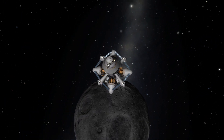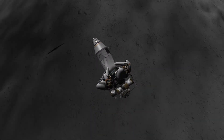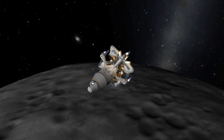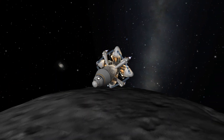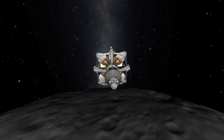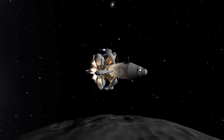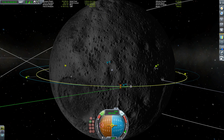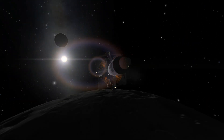Look at that - it's an eclipse! That was courtesy of the Scatterer mod. I'm using two visual enhancement mods: Scatterer and Environmental Visual Enhancements, and also Engine Light, which is nice. We are now in orbit around the moon and we've already set a rendezvous with the station. That was efficient!